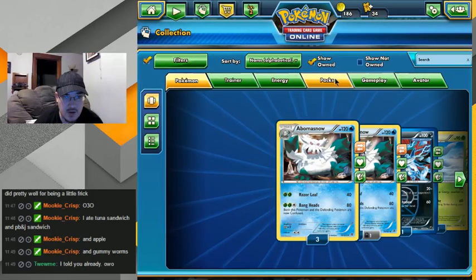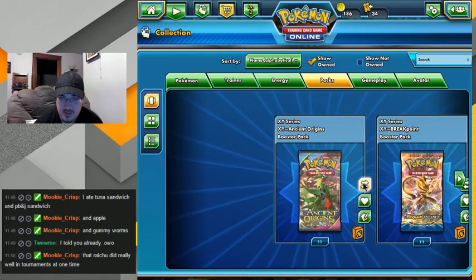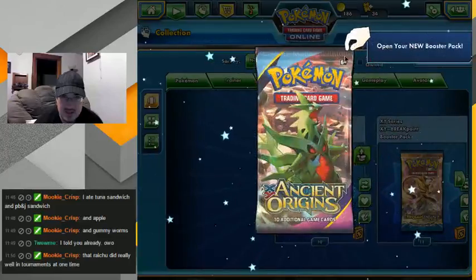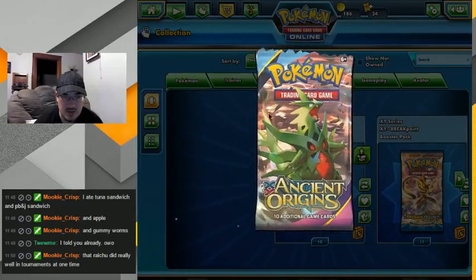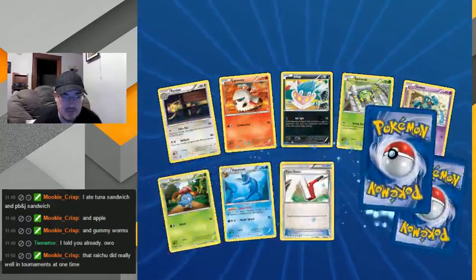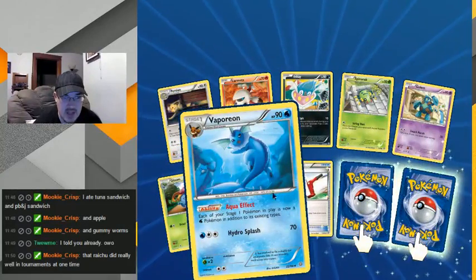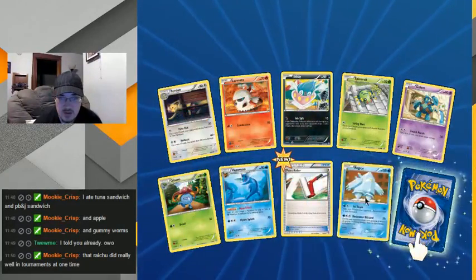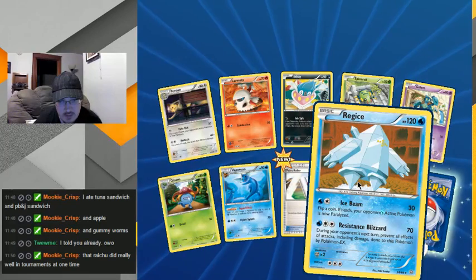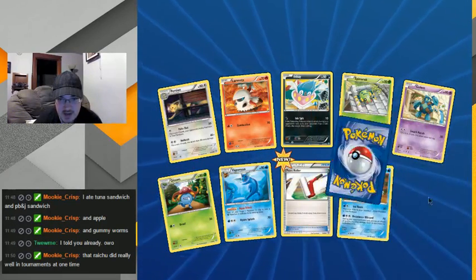Let's go finish off Ancient Origins. It doesn't seem that impressive to me — I mean, I guess if you had a hand where you could easily fill up your bench. I think there were better cards out there than that. Still, a lot of these Vaporeons — Regice, flip a coin, now paralyzed. Another anti-EX card which I appreciate.